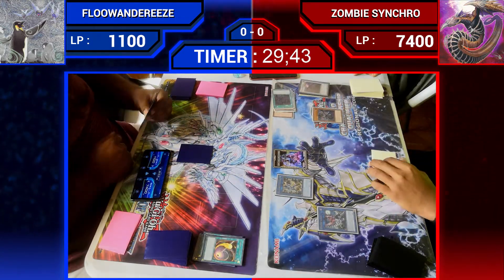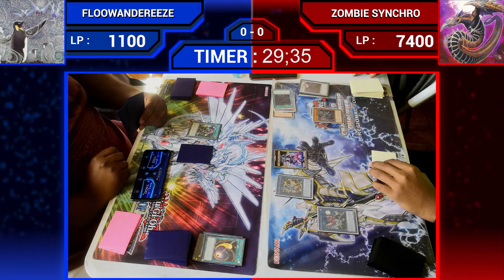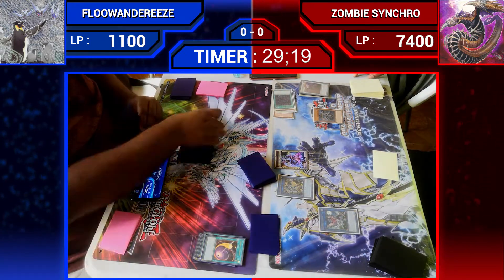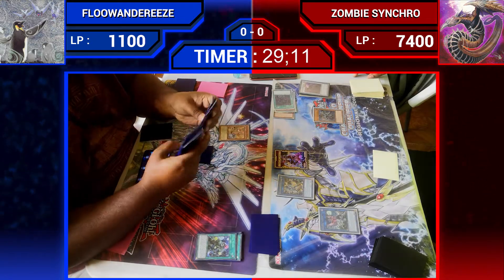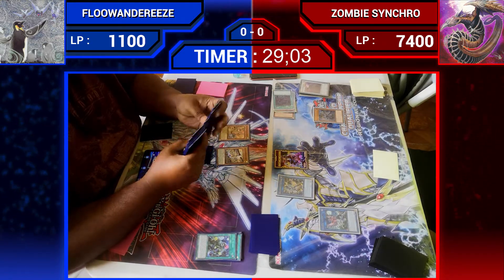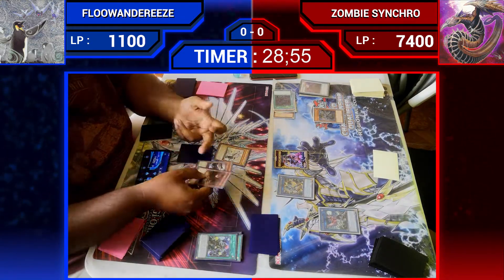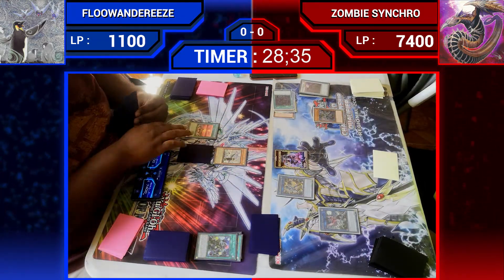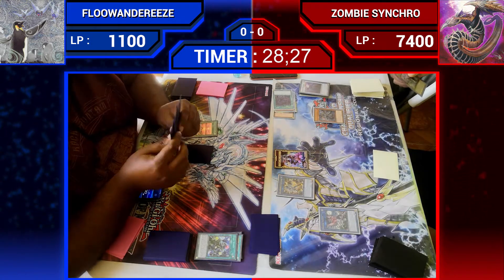Coffin Cyclone on the Zombie World. And now they will be activating Small World, revealing England to banish to unlock and add a Robina from deck. Normal summon Robina, then normal summon England to add MPan, then special summon and add Unexplored Winds, and reactivating Unexplored Winds.